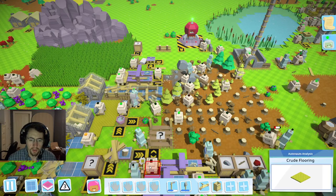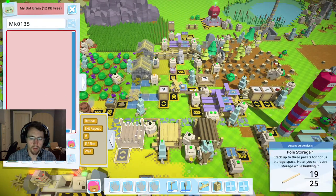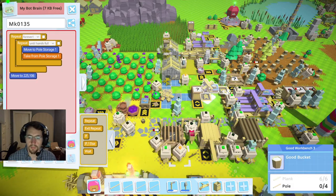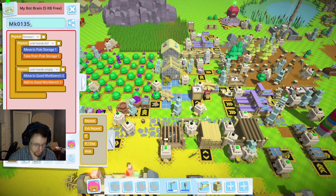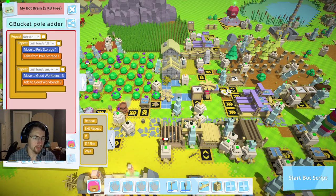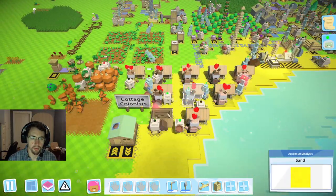He's waiting for a pot, because we need poles there. So I'm going to go ahead and program another bot to record and grab poles until our hands are full, and then add them to here until our hands are empty. That'll ensure that we actually have some good buckets over here, and that should get our pumpkin production up and running properly again.